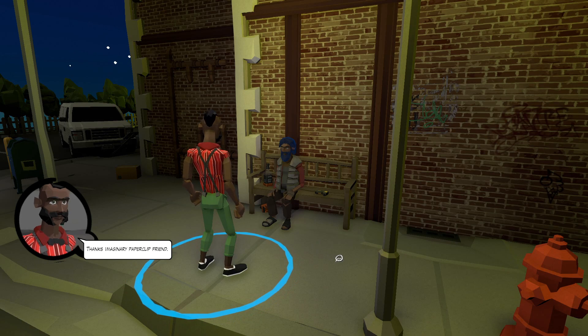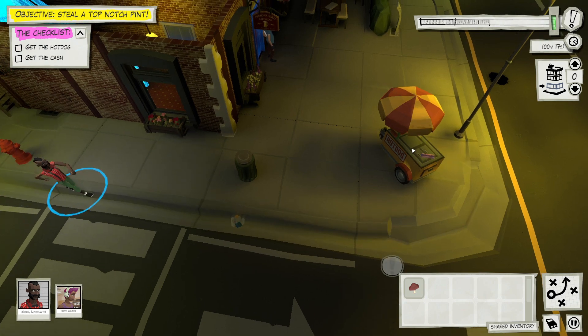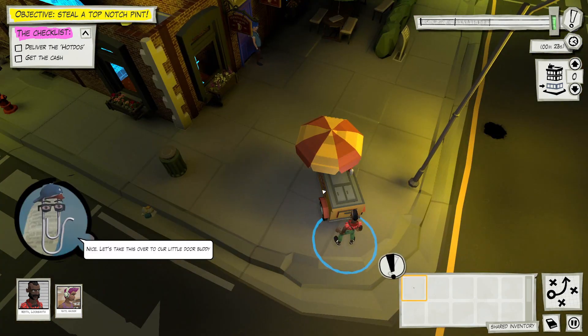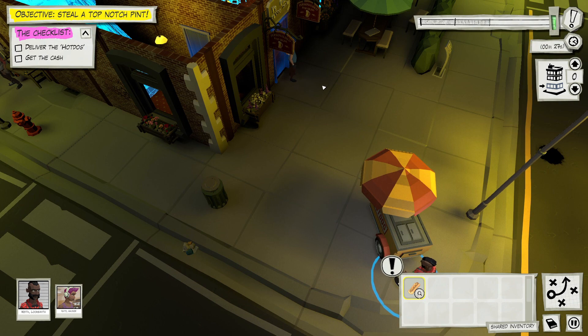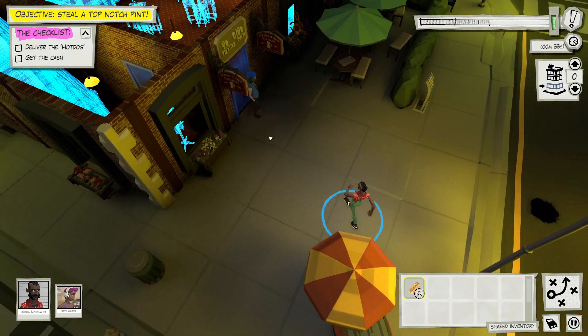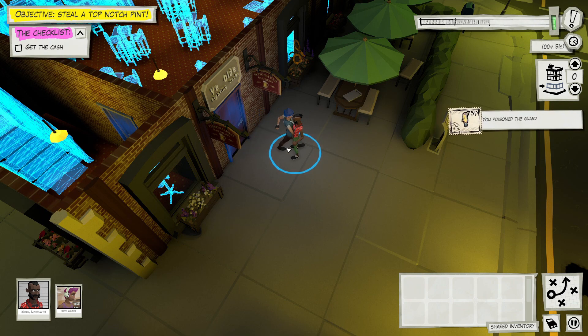We can use the hot dog cart over there - there has to be something tasty in there we can load up. It was already there! Hey dude, I got something for you. You fancy this hot dog? 'A hot dog, this is my favorite - how'd you know?' Lucky guess! Because we poisoned the guard, I got a bonus achievement!